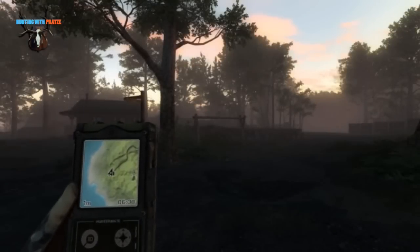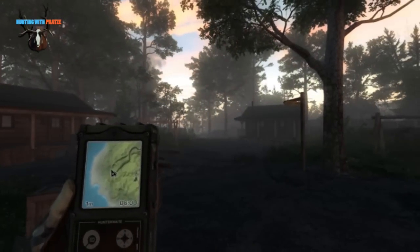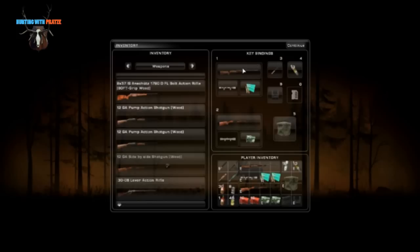Hello and welcome to a new episode. Today we are hunting on Loggers Point finally. I want to show you quickly what weapons we take with us. We have rather small animals on Loggers Point, no really big game, so we can perfectly use the .270 bolt action rifle. It's fun to use the smaller caliber rifles. We also have pheasants here, so I decided to take the side by side shotgun.